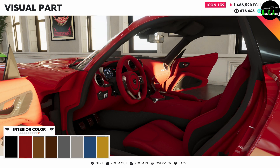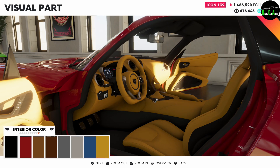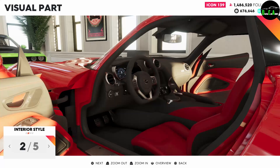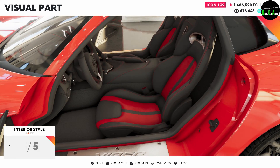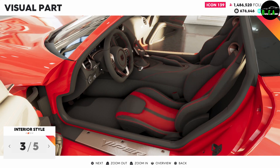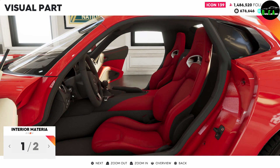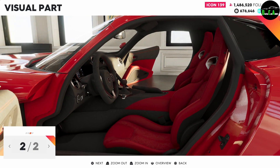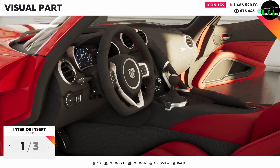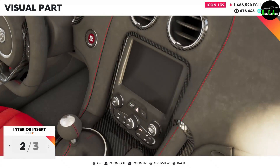Interior color — I'm going to do red. Interior style — very cool. Then simple red stitching. I think I'm going to do the second one — I like that a lot. Not too much red, but just enough. You can choose leather or suede — I'm going to do the suede to match the ACR. And then interior insert — carbon fiber all over the whole interior.